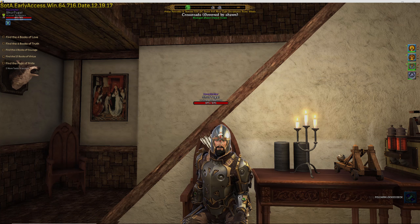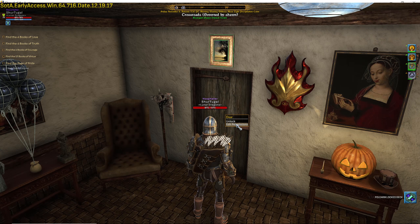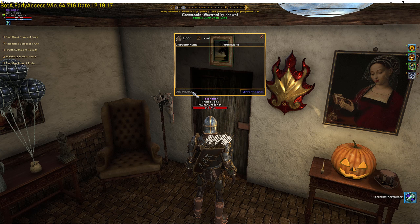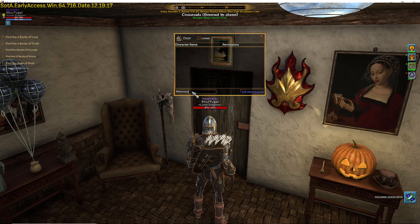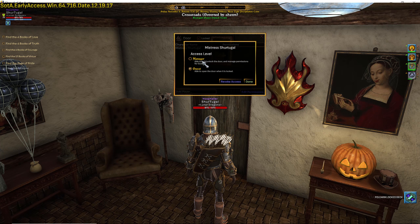Next, assign a room. Right click on the door you want to assign and select edit permissions. Add the player to that list, then assign permissions. Manager can lock and unlock the door when it is locked, and can manage permissions for guests. A guest can simply open the door when it is locked and enter the room.